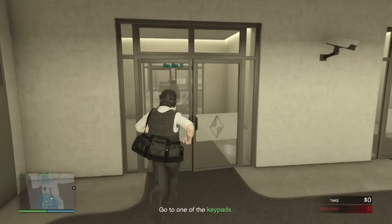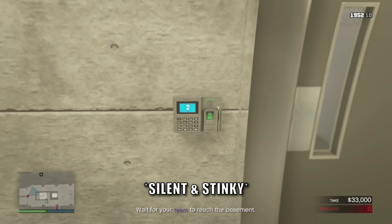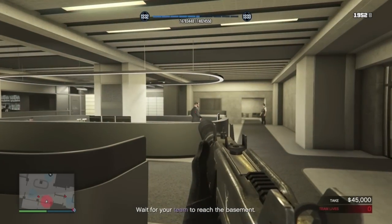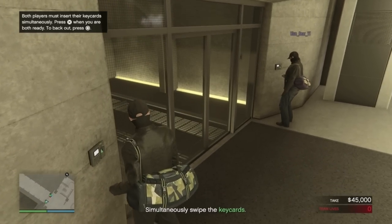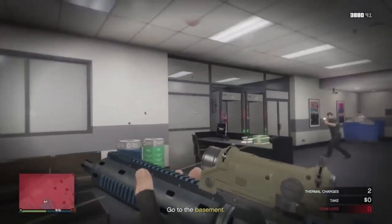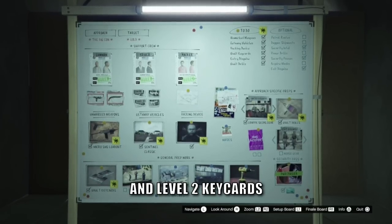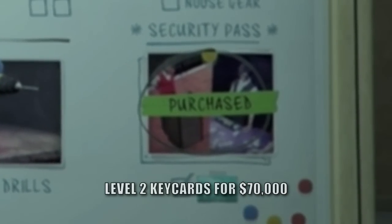The easiest preps and finale to complete are the Big Con approach with the Group Sex disguise, and Silent and Sneaky. With a half-decent two-player team you should be able to complete these without any issue. The aggressive approach is the most fun but the preps are much harder and you need to do more of them. If you opt for the Big Con approach you will only need to complete the seven mandatory preps and then the Level 2 key card — you can simply buy the key card at a cost of 70,000 dollars if you want to save a bit of time.